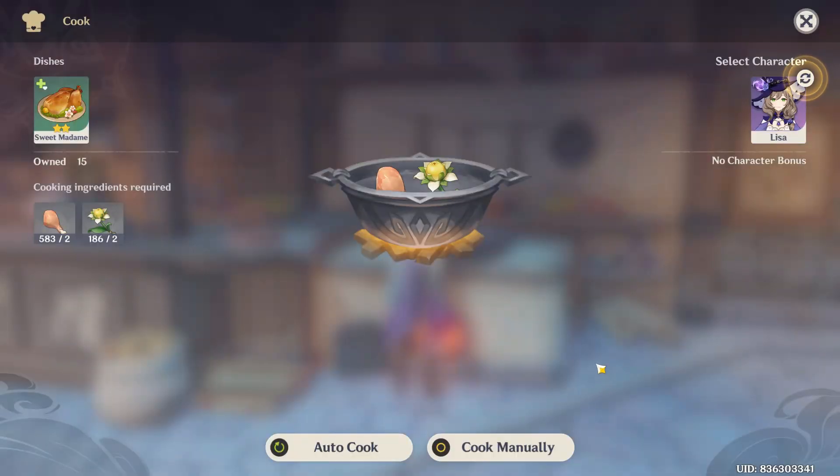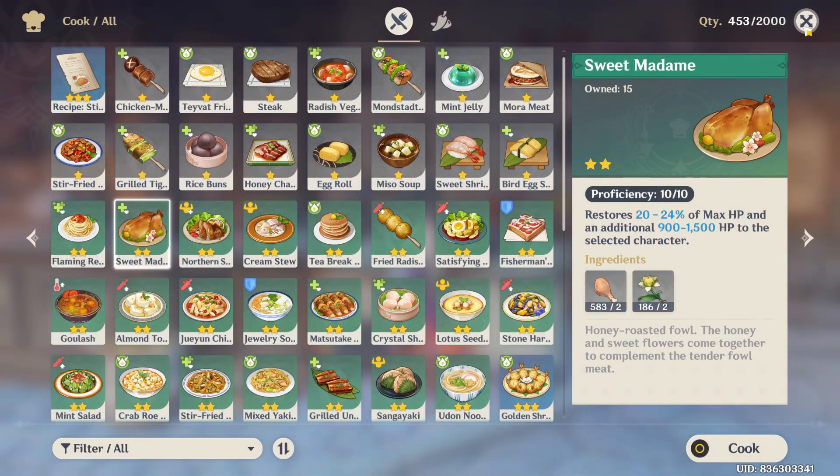You have two options: either auto cook or cook manually — it's your choice. As you press one of those options, your food will start cooking. That's how you cook with Lisa in Genshin Impact.